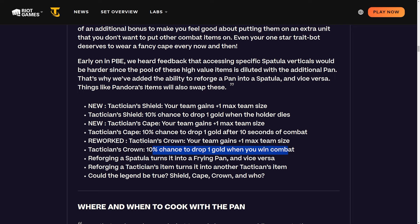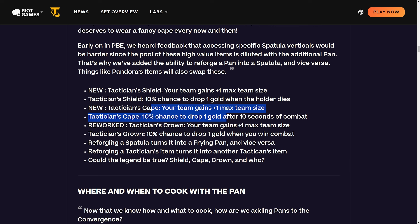All three tactician items do similar stuff. The best one is probably the Cape - you'll get the most procs from it. You might not win every round with the Crown, and sometimes when you win with the Shield your unit might not die, so the middle one is probably best, though it's only 10%. Reforging a spatula turns it into a frying pan and vice versa, so there's a lot of consistency there. It no longer changes into a random component. Reforging a tactician's item turns it into another tactician's item.